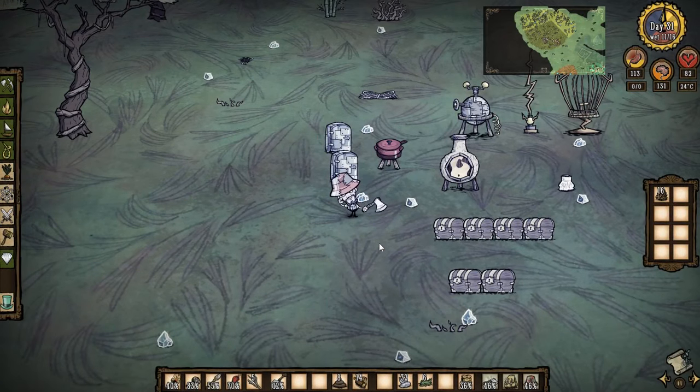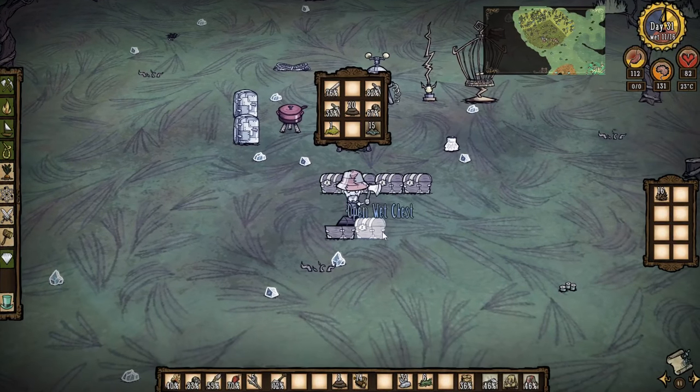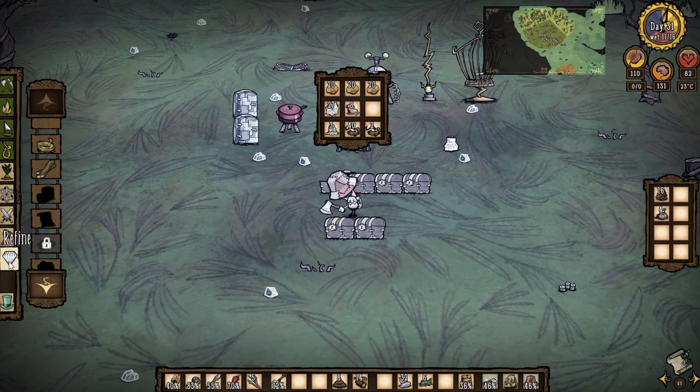Welcome back guys. I just had an idea, and I don't know if this is going to work, but I'm going to try it out. What do I want? I want my pigskins, because I'm going to build a wild boar house.